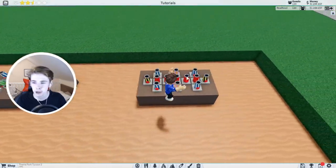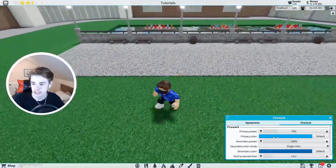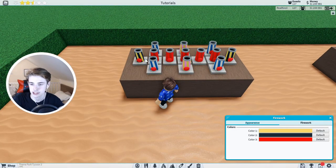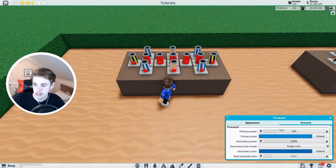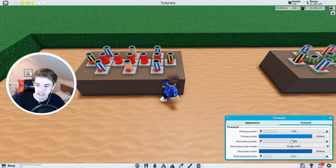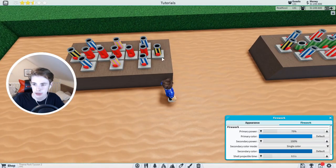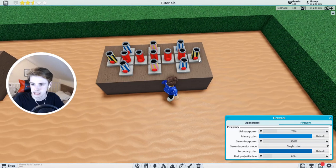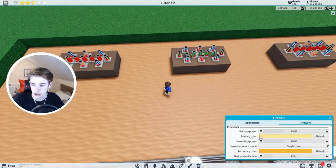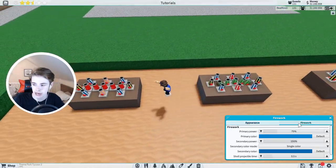That's not all — we need to do a couple of extra ones. Looking at these stripy fireworks, click on one and change primary power to 75%. These all start at 100% automatically. Change secondary power to 150%. Change primary color to this one and secondary color to this one here. You don't want to change the middle ones — those need to stay the same. But these ones on the left and right floats need to be changed to those color settings.